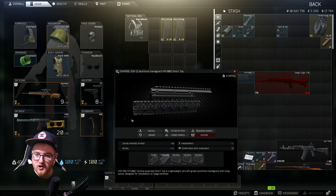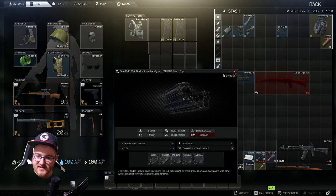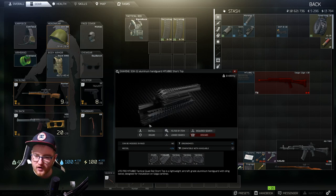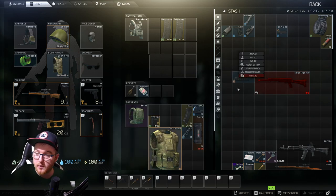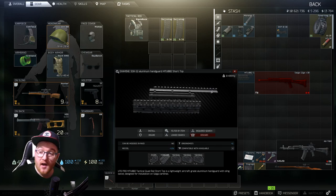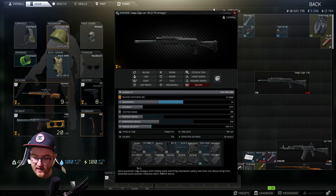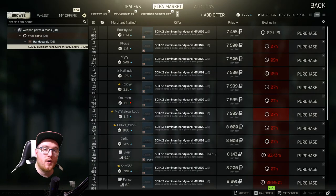The next thing that makes the gun functional is the aluminium handguard. It has plenty of mounts — one on each side, one below, and one above — so your scope, tacticals, and foregrip are all sorted. It also has a positive effect on the weapon: minus 1.1 recoil and plus two ergonomics. The price comes in at a reasonable 7.5k rubles, so you can't argue with that.